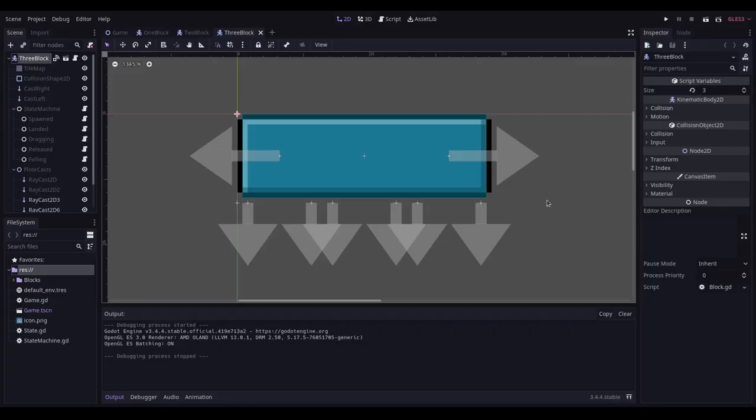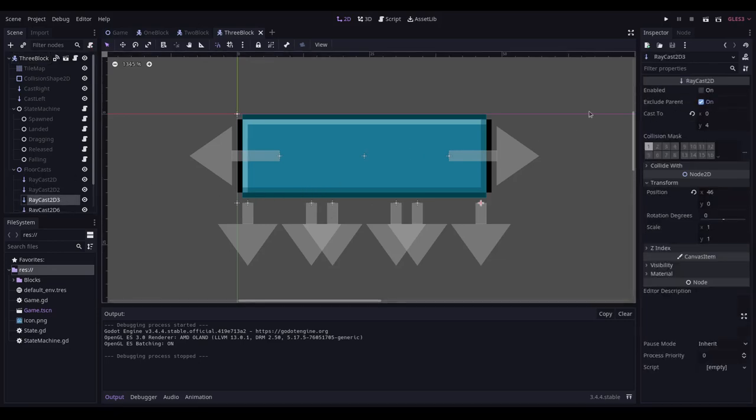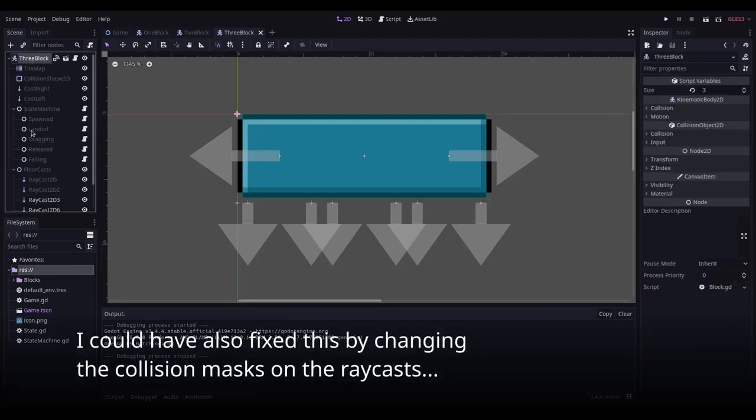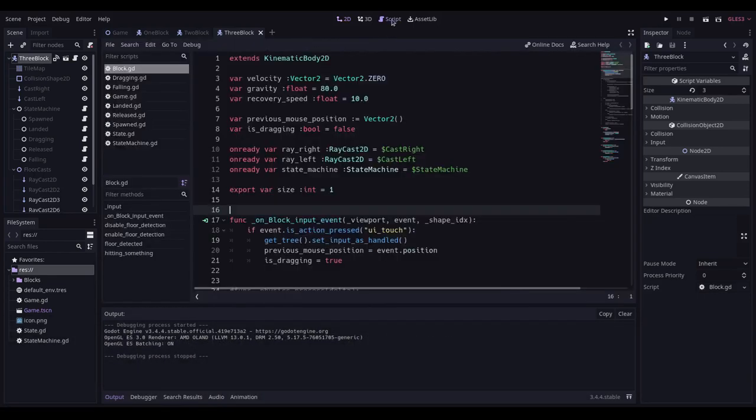I'm starting to get tired and making mistakes — I recorded a couple of video clips without the microphone on. I'm addressing the floor detection problem by adding a bunch of floor raycasts underneath my blocks. There's a pixel gap between the casts and the block because a raycast inside a Node2D excludes the Node2D but not the actual collision shape, so it was returning true constantly. Dropping it one extra pixel down works.